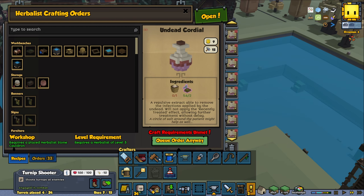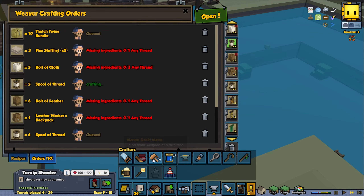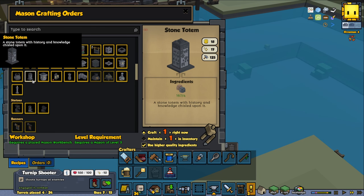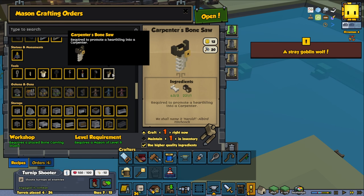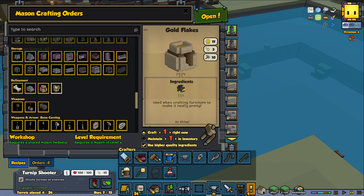I'm just going to remove them, and that's probably going to make the game run potentially a little bit easier as well — it had totally messed up the queue. And meanwhile, the mason is not doing anything. Some stone totems could be cool. Maybe some storage — since they're not busy, we can make some gold flakes.